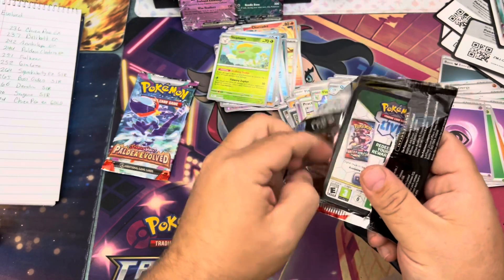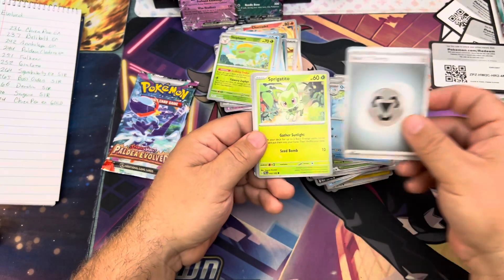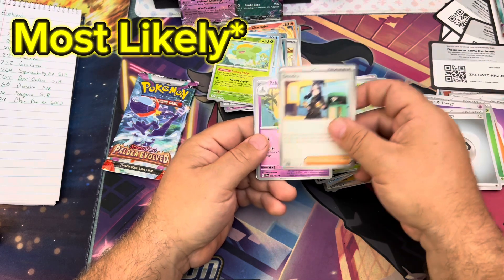A really off-centered Slowking EX — probably another 50-cent card. We're down to two packs. Your best bet when you're buying cards is to buy booster boxes. In this set, you'll get an SAR in that booster box guaranteed.